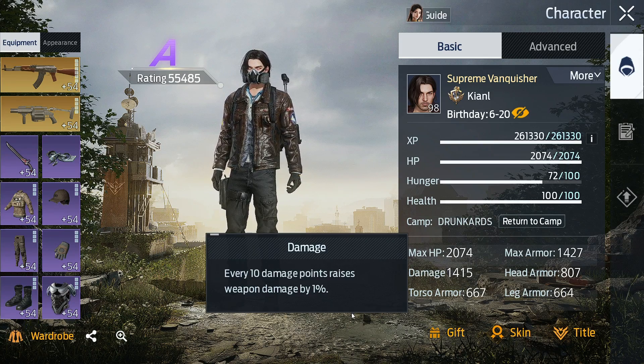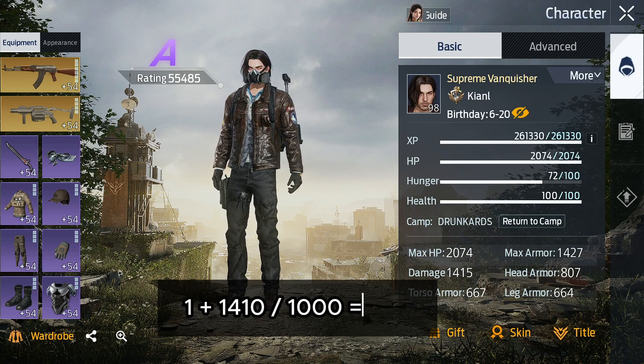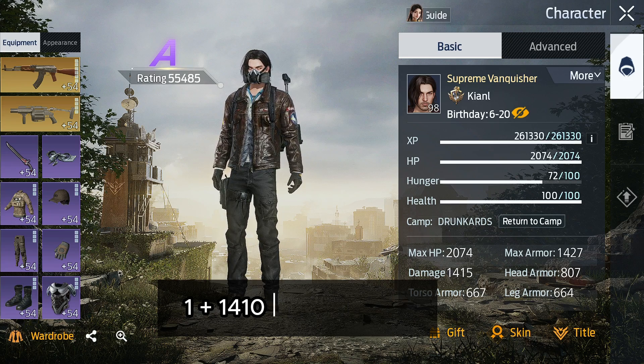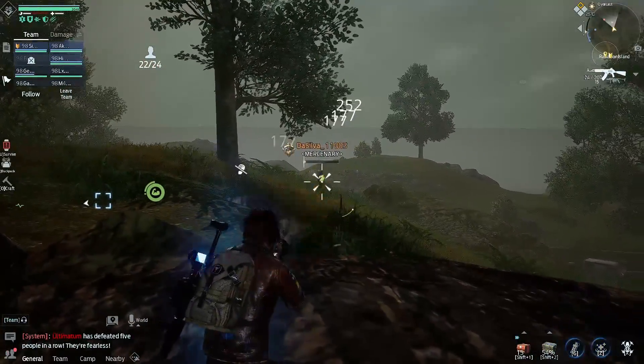In my case, the polishing bonus is 42.5%. Damage is the character parameter that we all strive to increase. Every 10 units of damage increases damage dealt by 1%. That's why in the formula we take damage as a multiple of 10 and divide it by 1000, then add it to 1 — this gives us a damage multiplier, which in my case is 2.41.